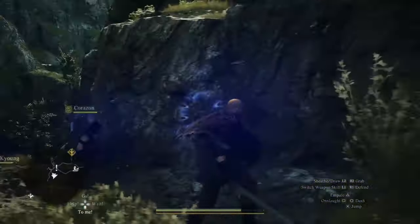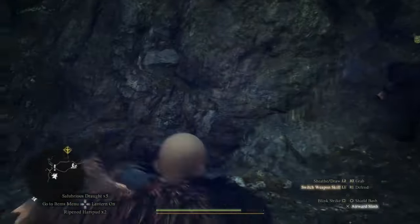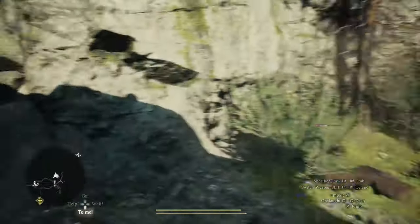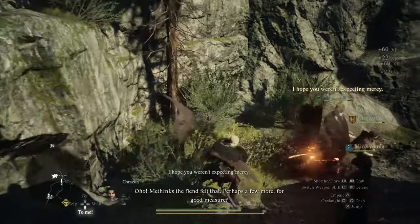The next item is the Harpy Snare Smoke Beacons. You can use these to lure in harpies. They can be quite annoying if you're using a group of arisen and main pawns or pawns that have no ranged attacks, which is pretty unlikely if you've got an unbalanced party like that.